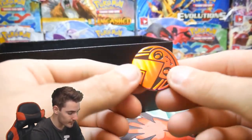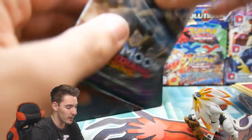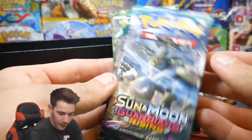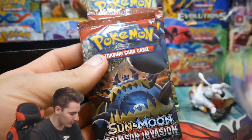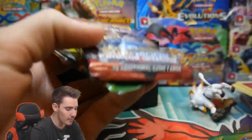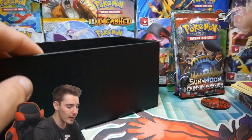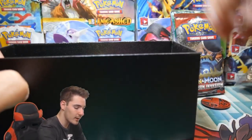Then we have a Victini coin. Then we have some booster packs — we have a Guardians Rising, a Roaring Skies, two Crimson Invasion, and a Fates Collide. Not a bad sort of pack assortment. Let me know in the comment section below your opinions about this sort of series — I'm very interested to hear them. These are the mini ETBs, mini elite trainer boxes.